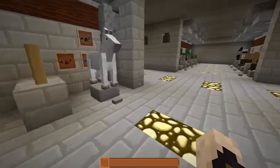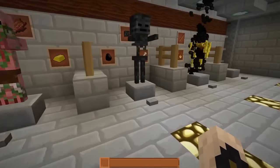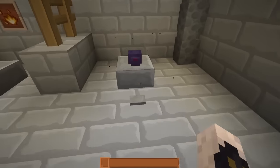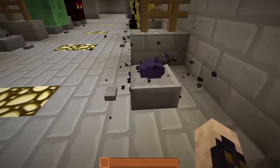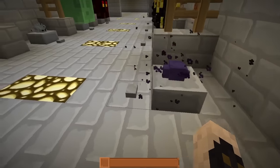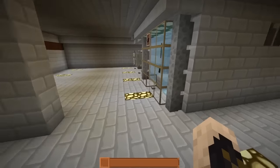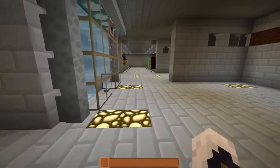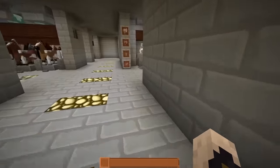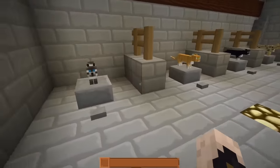All the rideable mobs are default. There are some different animations — it looks like bubbles and stuff, pretty cool. The rabbits are default, same with the cats.